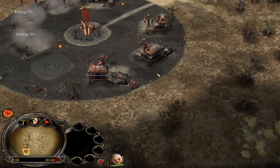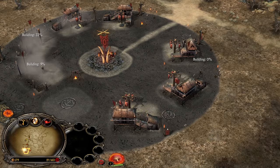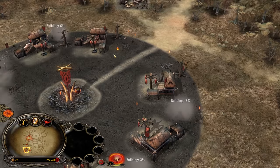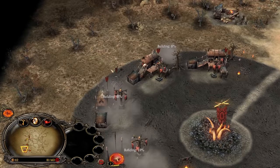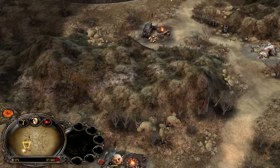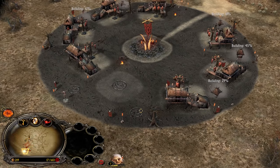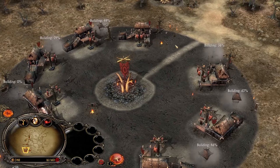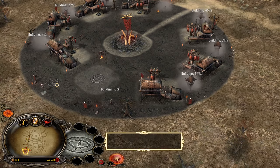We have almost a full base. The last spot is going to be saved for the troll cage. But before that, I'd like to build some towers to feel a bit more safe — let's build towers on each side. The wood bonus is coming in clutch. The 20% discount makes those towers, which normally cost 150, only cost 120.